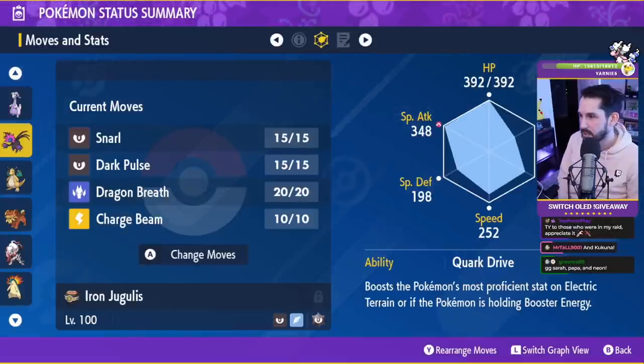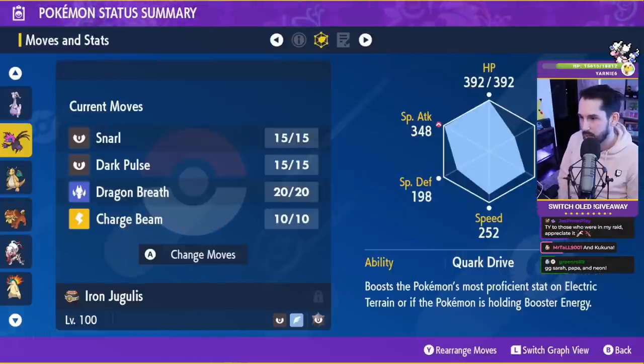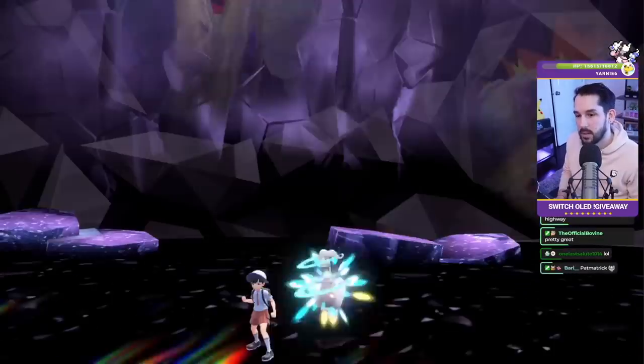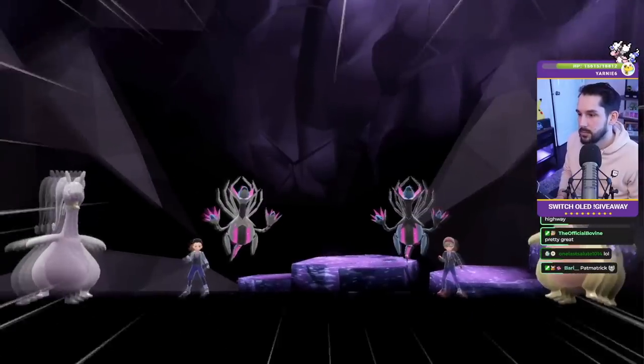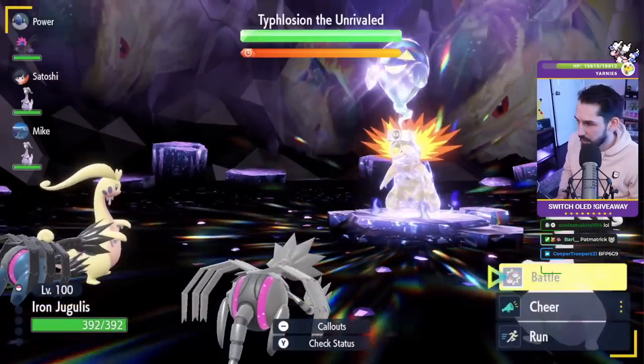Iron Jugulus is next with the Assault Vest. Dark Tera type, Assault Vest Iron Jugulus does the most damage out of everyone here, and it's the simplest to play. You're going to open with Snarl. I don't think you need more than three Snarls, honestly not more than two. What I've been doing is Snarl, Snarl, Dragon Breath to fish for the paralysis, and by that time you should be able to Terastalize and start Dark Pulsing. If you have other support like a Light Screen user or another Snarl user, you can Snarl, Dragon Breath, Charge Beam.